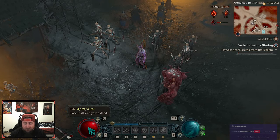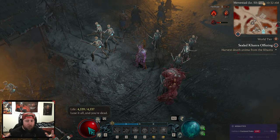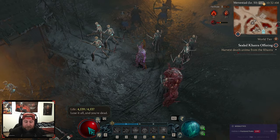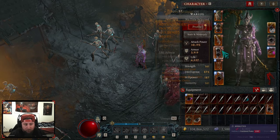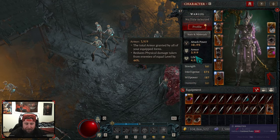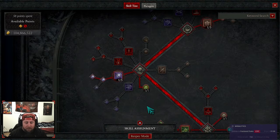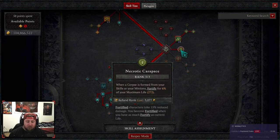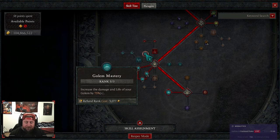We're maxing out the necrotic passive — when corpses are formed, you fortify. Having as much life as possible makes you super tanky and almost unkillable. Right now at level 57, I have 4,500 life, and I haven't done any re-rolls or anything — I've just put gear on and we're already at 4,500 life, which is pretty nice. So when a corpse is formed by you or your minions, you fortify — insane.